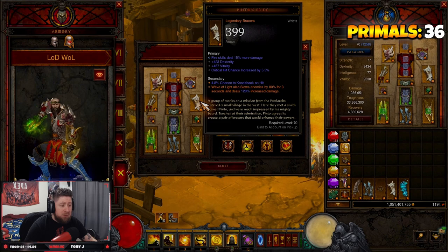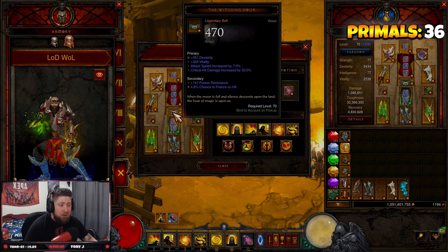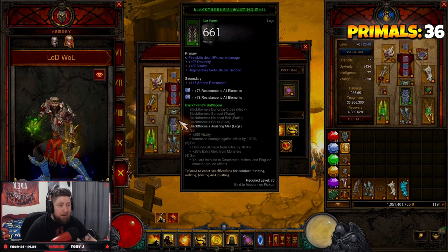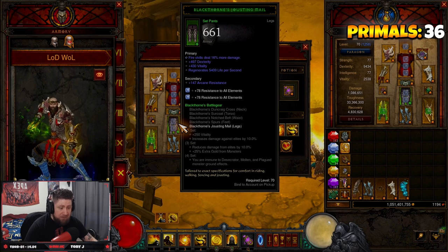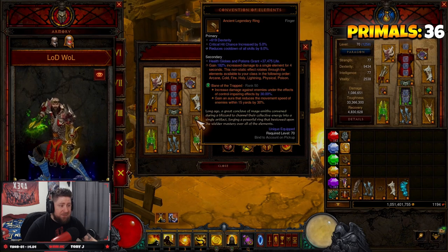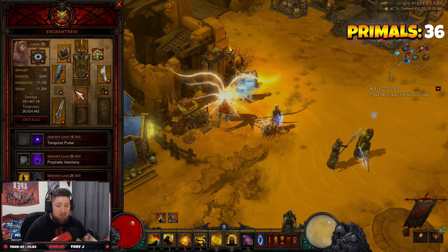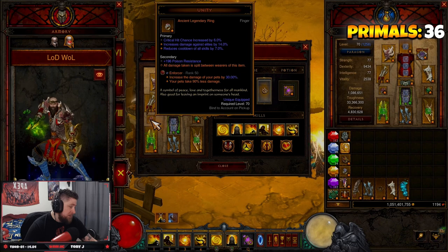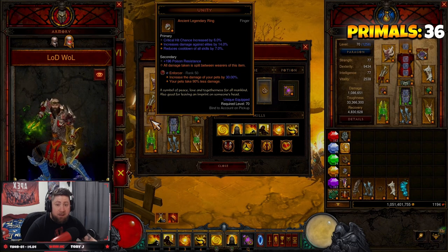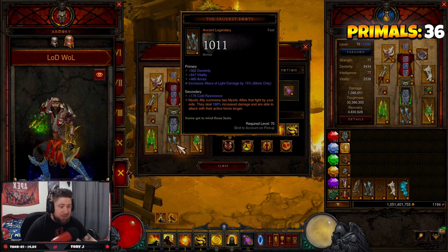Squirt's Necklace for double damage. Pinto's Pride is a key piece — Wave of Light slows enemies 80% for three seconds and they take increased damage. The Witching Hour is a really good belt. Black Thorns Jousting Mail allows us to have elemental fire damage on there. Convention of Elements for more damage, plus Unity paired with our follower for even more damage reduction, because without a lot of this the build is quite squishy.